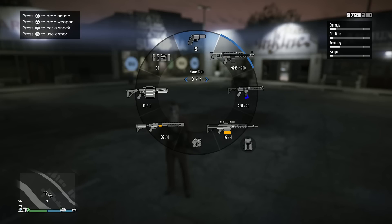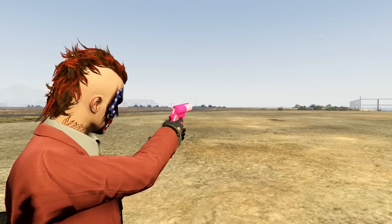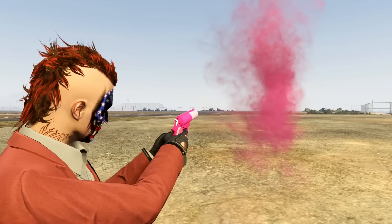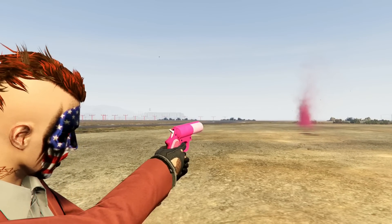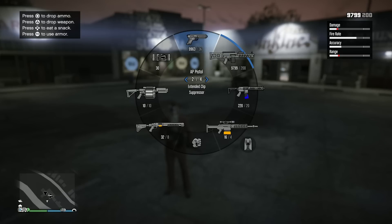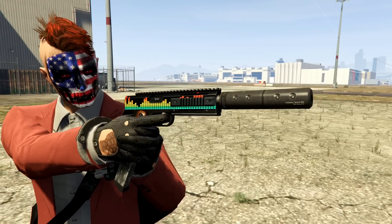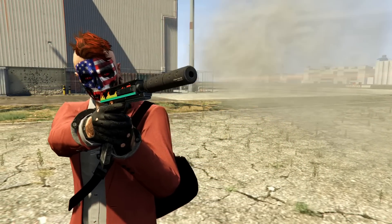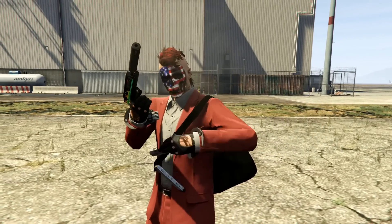Next, obviously, I use a flare gun. I keep the flare gun in my weapon wheel. Not only is it just a fun weapon to have — you can set people on fire with it — but you can also utilize it to protect yourself against incoming rockets. It acts like a regular flare from a plane or a Mark II where it will deter rockets. Next, we have the AP pistol. I use the extended clip and the suppressor with this, again for stealth missions. But the AP pistol is like a workhorse of the pistols — you could use this for everything in the game, and it can be used inside vehicles.